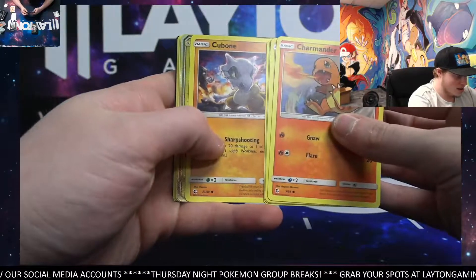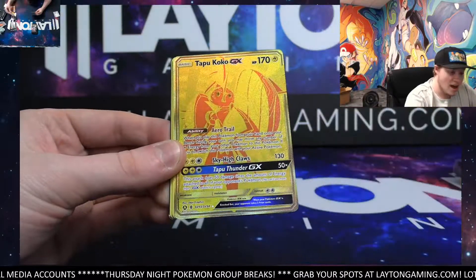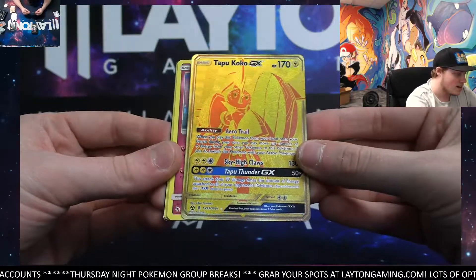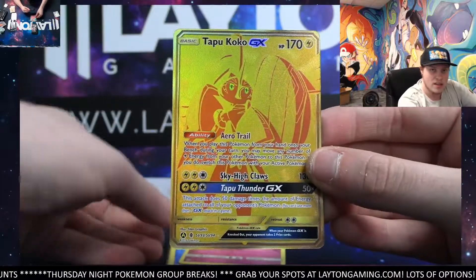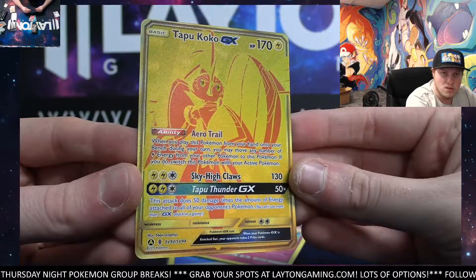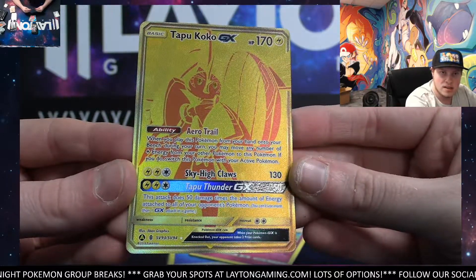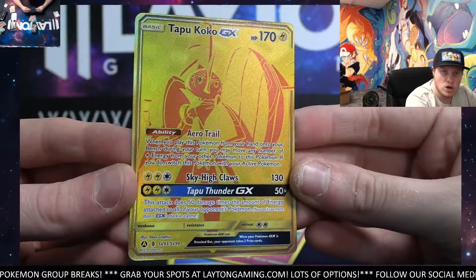We don't see many of these — these are always awesome. Tapu Coco gold card — let's go Jimmy! These are awesome man, the golds from Hidden Fates are gorgeous. Congrats Jimmy, Tapu Coco gold!